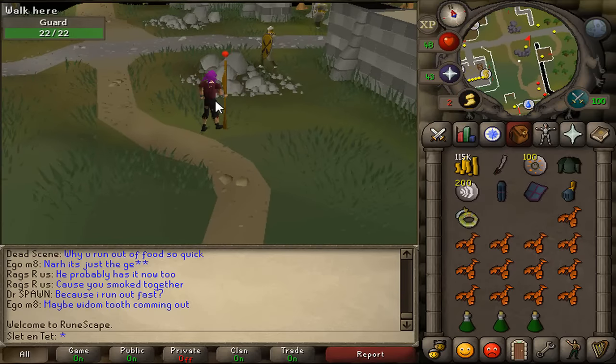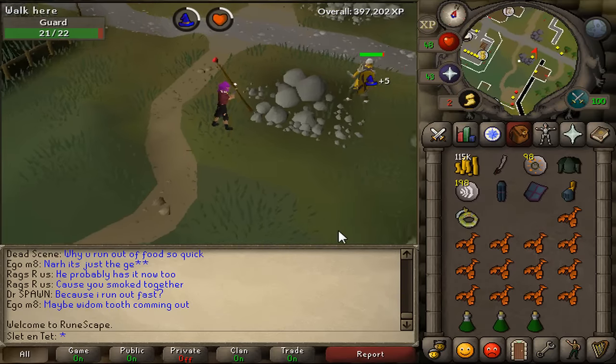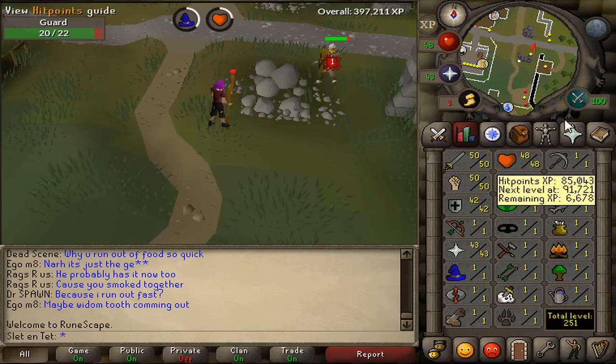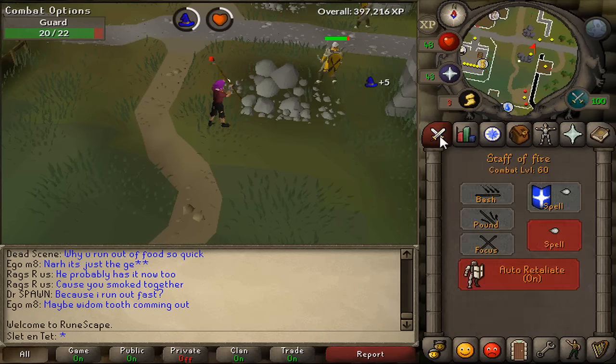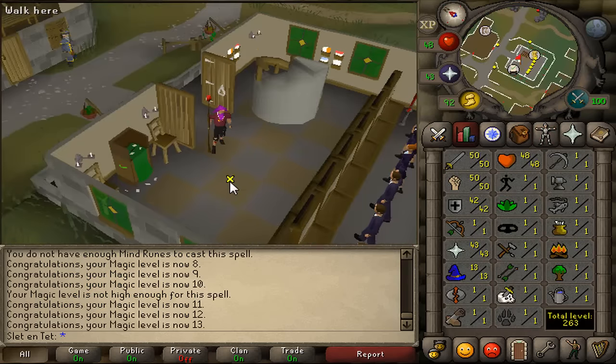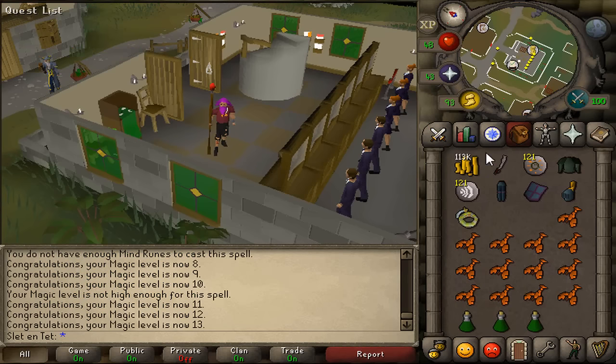About to get some mage levels. I'm gonna get 13 mage because I need to kill the Monkey Madness end boss, and I think you can only kill it with mage. I'm not sure, but I'm gonna get 13 mage real quick because I think Firebolt should do the job. 13 Magic achieved — and I just found out you don't need mage at all to kill the end boss. Pretty stupid, but it doesn't matter because we needed to train mage anyways in the long run.